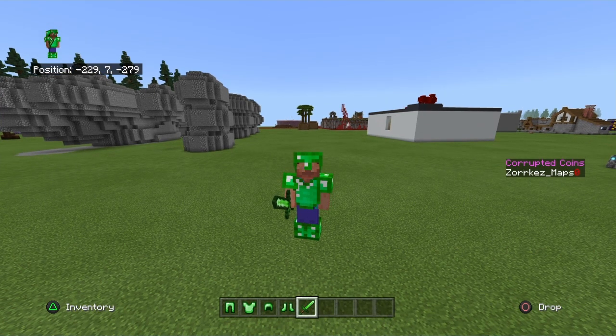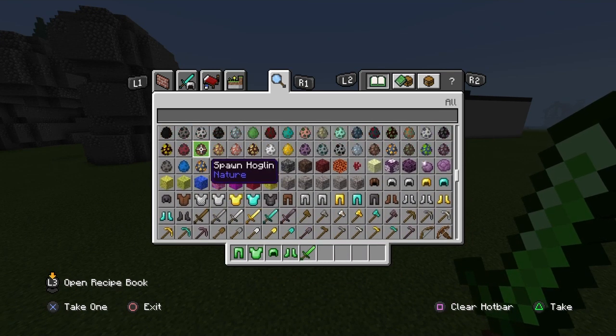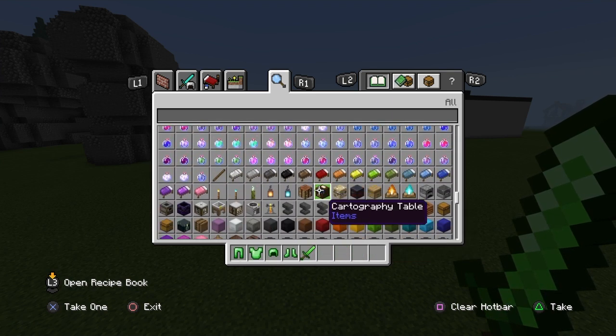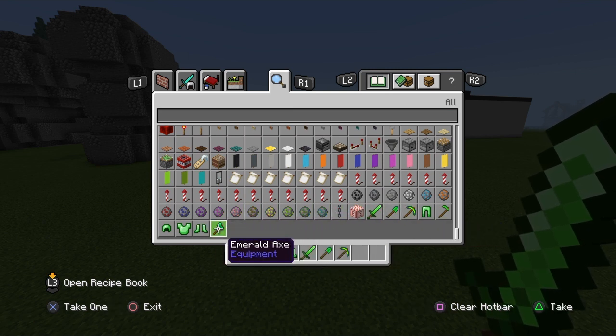For example, I'm on PS4, and as you can tell, I have this emerald gear. This does not replace anything else. And as you can also see, we have watermarks, we have new spawn eggs, just tons of different things, right? Like, we have shovels, pickaxes, and these all, by the way, do work.